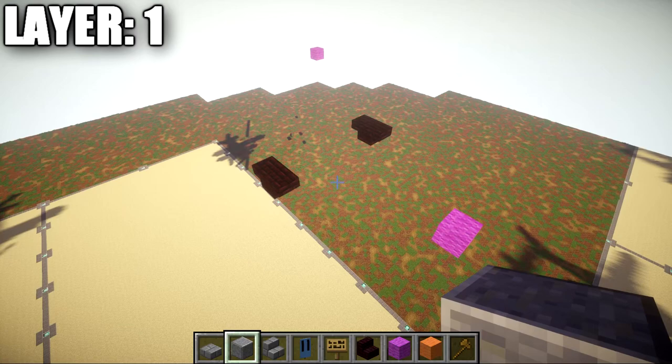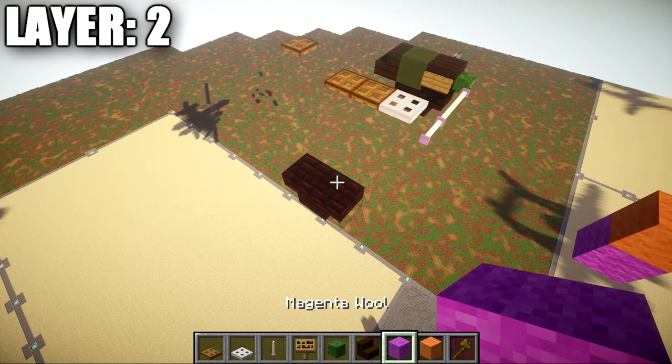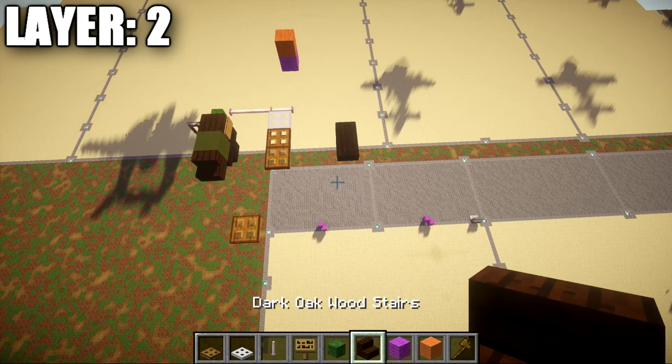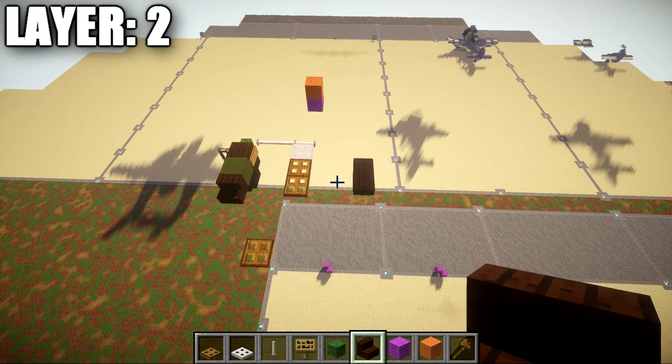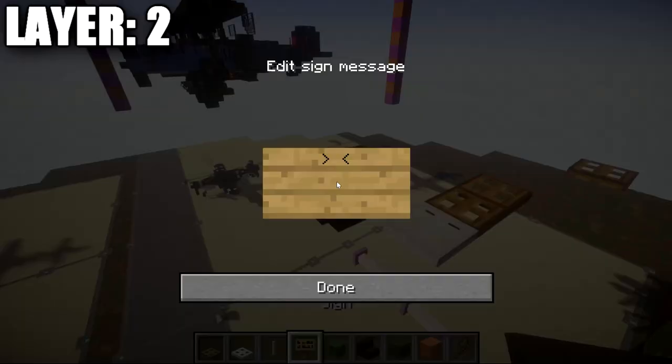Moving on to layer two. If you are new to my tutorials, I like to shoot tutorials half on camera — I'll do half the layer on the right side and it will be up to you to copy that side over to the other side. To get started, grab a green stained clay block and place it down on top of the narrow brick upstairs/downstairs. Coming off the green stained clay block toward the front, place down a dark oak wood upstairs stair with a sign coming off the side of the stair.